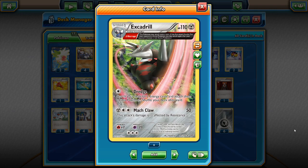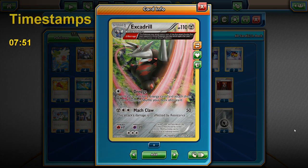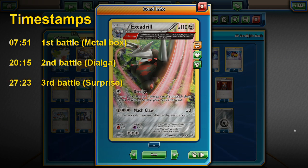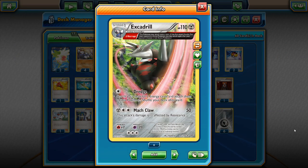Welcome back to another Fun Friday episode in this Pokémon TCG Online series. Fun Fridays is all about silly and fun deck ideas. Today I dug up a deck list out of the depths of my PTCGO account, a list I made a long time ago before I started recording for YouTube. I was scrolling through my deck manager, noticed the list, took a look at it, still liked the idea, so I thought why not showcase it for Fun Fridays. It is an Excadrill list.